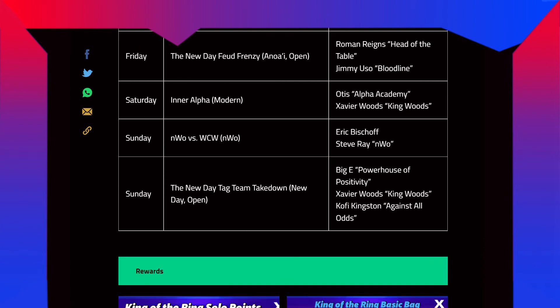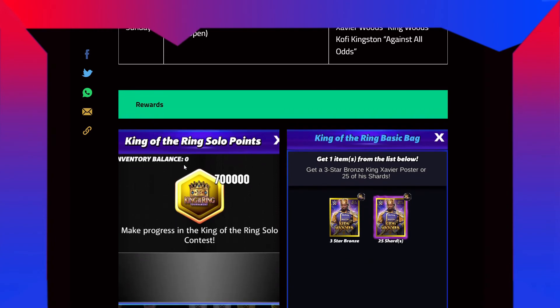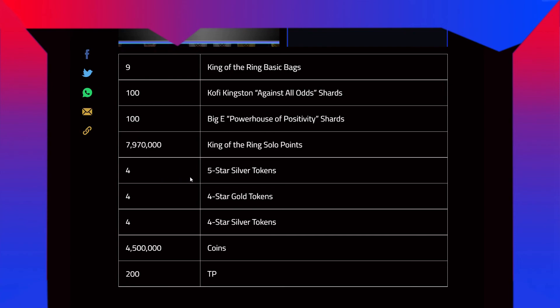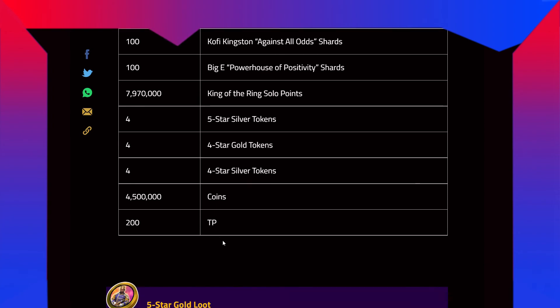Saturday features Modern Otis Alpha Academy — a brand new free character — and Xavier Woods King Woods. Sunday is NWO vs WCW: NWO Eric Bischoff and Steve Ray NWO. Also on Sunday: New Day tag team takedown — New Day open which is Bigg-E Power of Positivity (a Powerhouse), Xavier Woods King Woods the brand new one, and Kofi Kingston Against All Odds (a Technician). Rewards: 9 King of the Ring basic bags, 100 Kofi Kingston shards, 100 Bigg-E shards, 7.99 million King of the Ring solo points, 4-5 five-star silver tokens, 4 four-star gold tokens, 4 four-star silver tokens, 4.5 million coins, and 200 TPs.